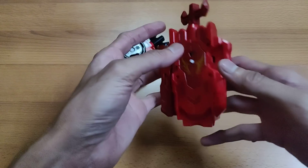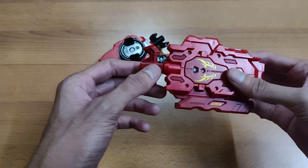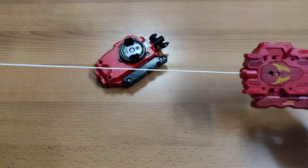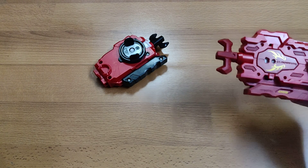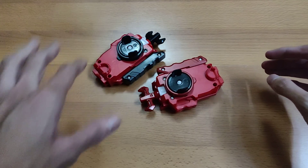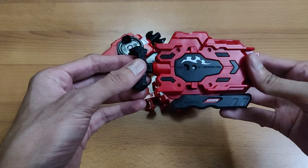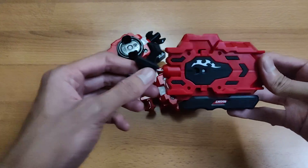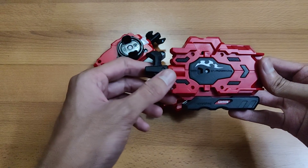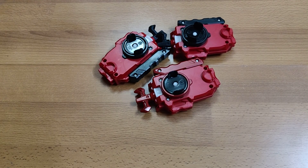Second launcher is the Chozy Achilles string launcher — completely new, string is white and retracts properly with no gaps. I also have one more LR string launcher from the first LR generation, also completely new with no retracting issues. So there are three LR launchers in total which I am selling.